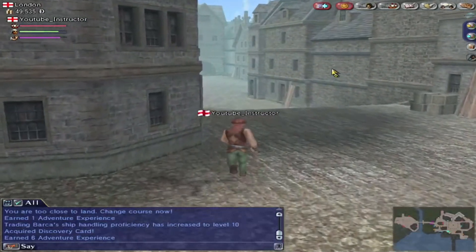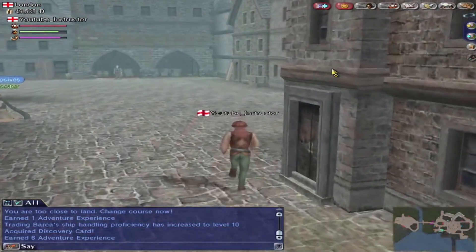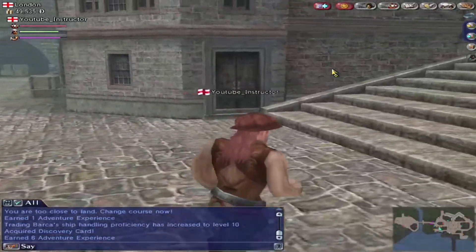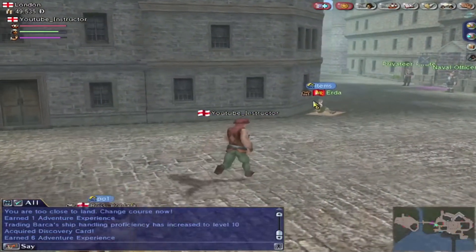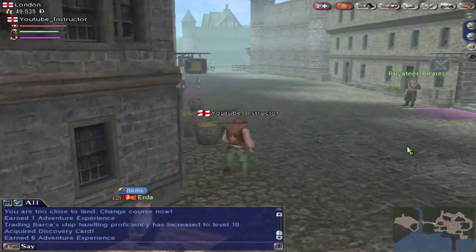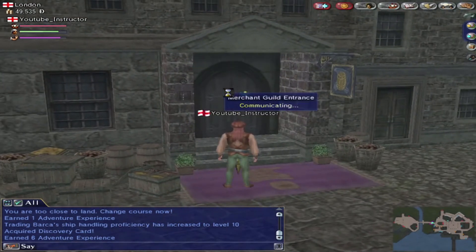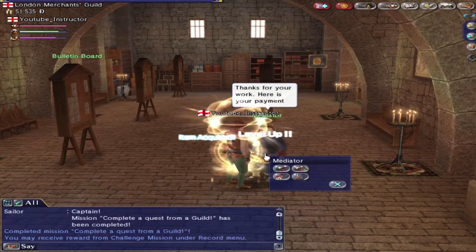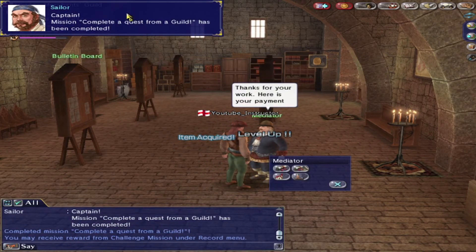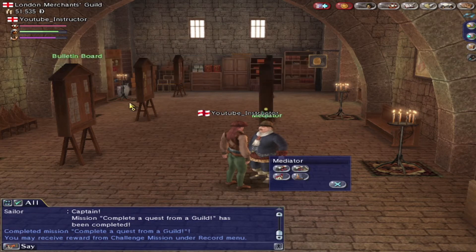We're nearby London anyway so we don't need to do that. And then we speak to a level up, and we also get a Merchants Guild card. It says you may receive a reward from the challenge mission under the record board. As you can see, it's highlighted blue. So complete a crest from the crest mediation permit. I don't recommend using them too much at this stage, but basically if you're not liking the crest on offer, just hit refresh.